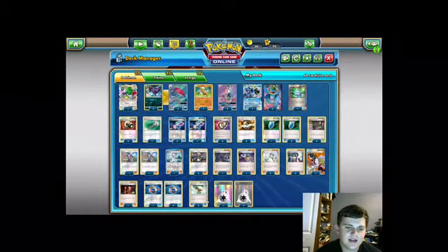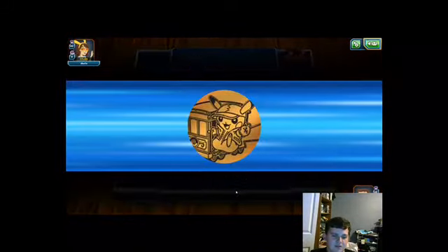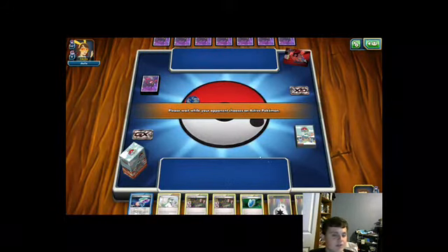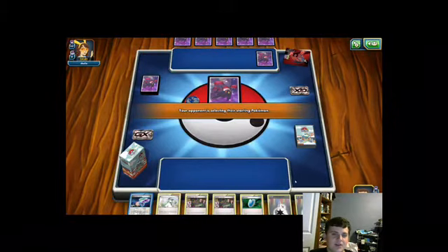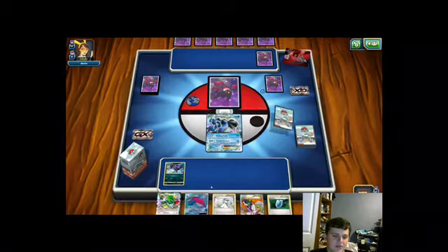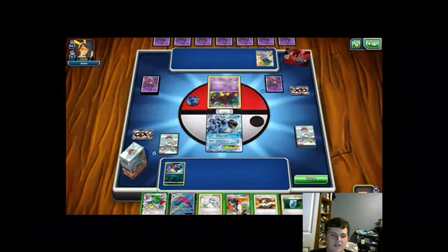Anyway, that's the deck — it's not the most complicated deck in the world but it's extremely strong, so let's take it to a game and see how it runs. We're going against a Night March deck. We choose to go first — even though you can Quaking Punch on the first turn if you go second, going first gives you two turns to find the means to attack. We start Zorua and Zorua, which is a good start.